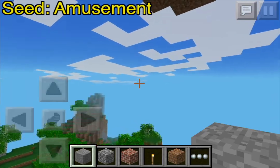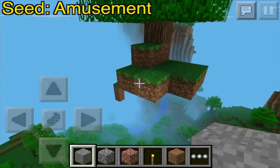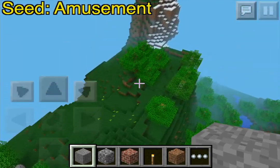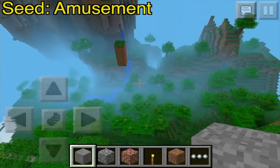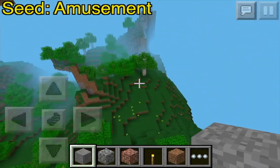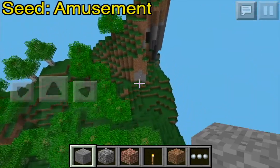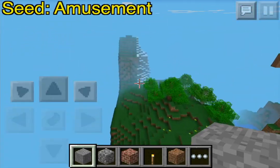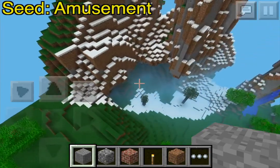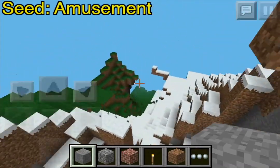This is so cool — this is like skyblock. You can literally do a skyblock up there if you can build your way up, because if you fall off you're gonna die more than likely. You can build a sky island up there. There's a little corner piece there, lots of nice hills over here — this is extreme hills all the way.